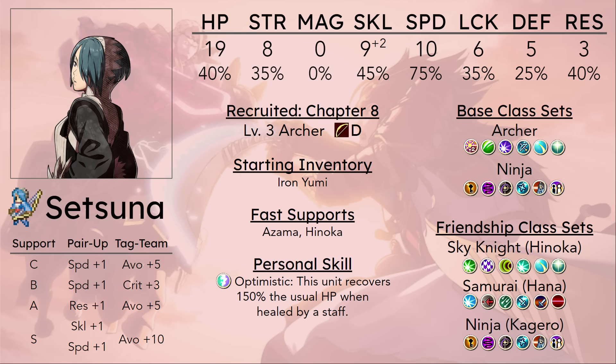The nice thing about Setsuna is that you really don't want to be spending an extra unit action pairing up for an Archer to support their speed to get them to double. Setsuna's speed stats, if she is heavily invested in, will allow her to double enemy units without needing any pair-up bonus, which is nice. Takumi definitely suffers from that problem, but he is able to one-shot with Fujin Yumi's attack. Setsuna can't really do that — she needs speed doubling.